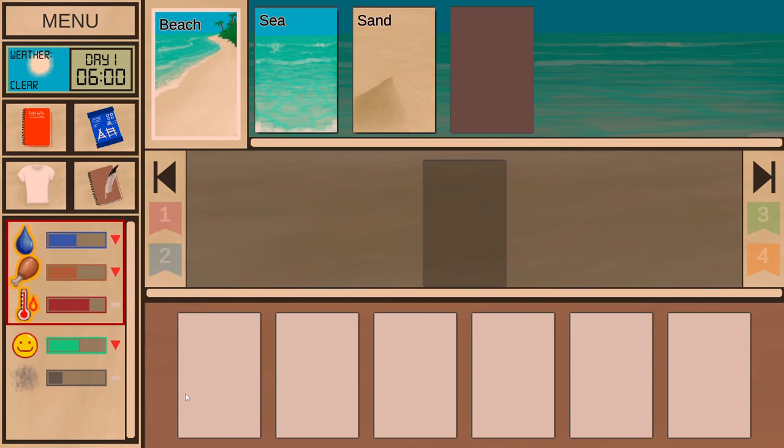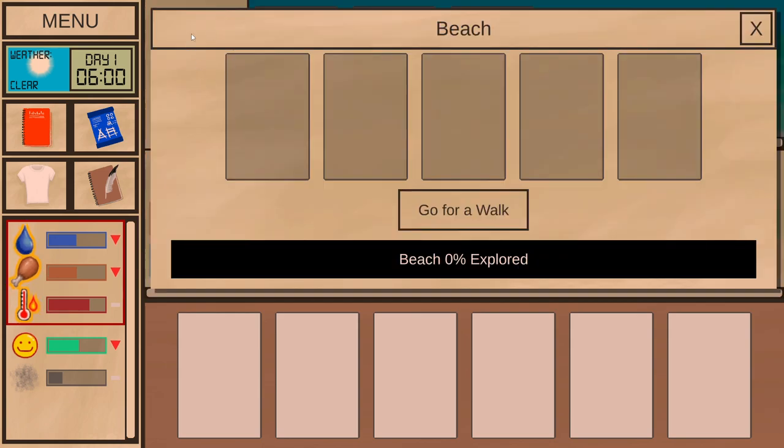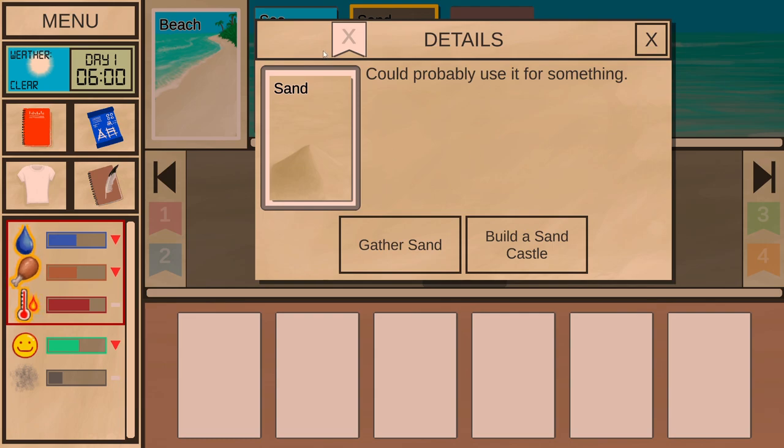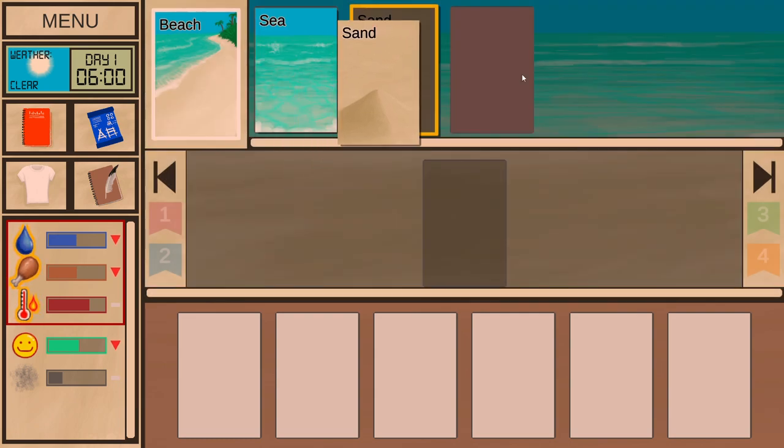These are the meters we need to watch out for. Whatever is in the red box makes us depressed — less happy. Whatever's at the bottom is something I should pay attention to. For example, I'm dirty and could use a bath. I'm very hot, hungry, and very thirsty. It's 6 o'clock. We can interact with these cards — the beach, sea, or sand.